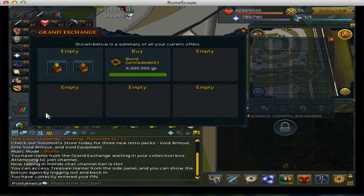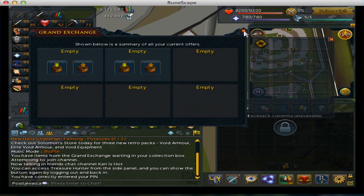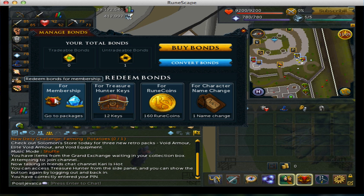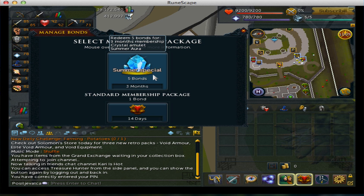After you buy that — I've already pre-bought one for about 6 million — you collect your bond. Then you redeem the bond for membership. Click on membership. Now there's a summer special where you can trade 5 bonds for 3 months, or you can get 1 bond for 14 days.